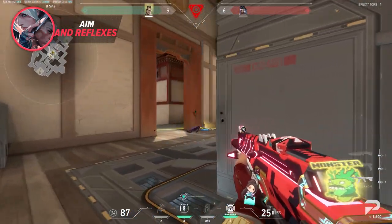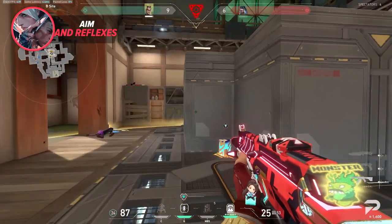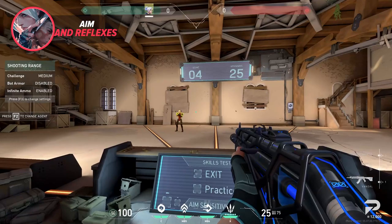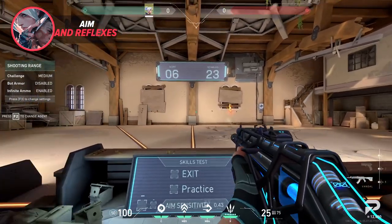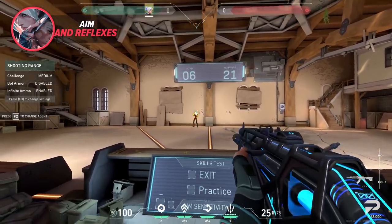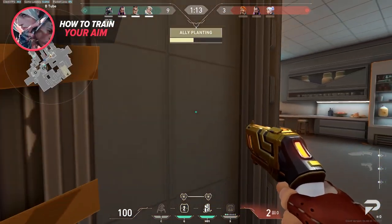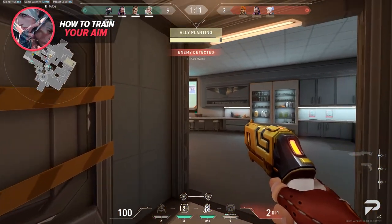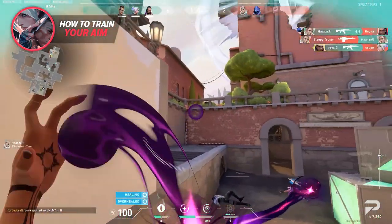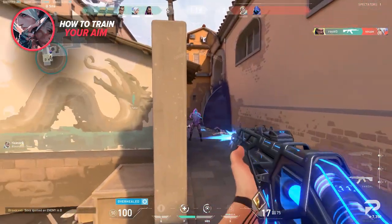Another way that good aimers speed up their reactions is through solid crosshair placement. By having good crosshair placement, you're able to eliminate the real aiming or adjustment part in many situations. This means you're able to kill your opponent even more quickly, as the reflex starts to come closer to a basic reflex like in the reaction time test example. You pre-aim an angle, anticipate an enemy being there, stop your movement preemptively, and if an enemy is indeed there, you just click their head. Having your mind full of thoughts is kind of like looking at your minimap — the more things you're worrying about, whether aim, crosshair placement, or decision making, the slower you'll be on the trigger.